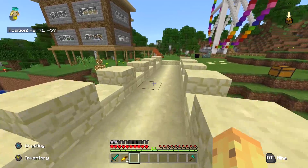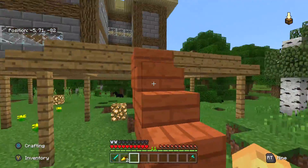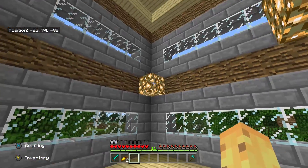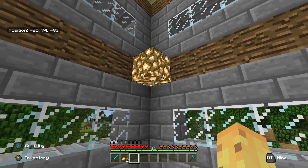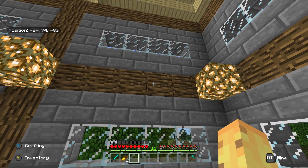The next thing that every Minecraft player seems to do is their lighting wrong. The way lights work is they have a light value that is tied to where you place the thing. With a glowstone it's 15, and then every block away from the light it goes down 1.